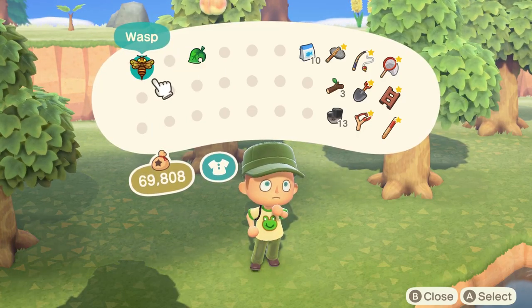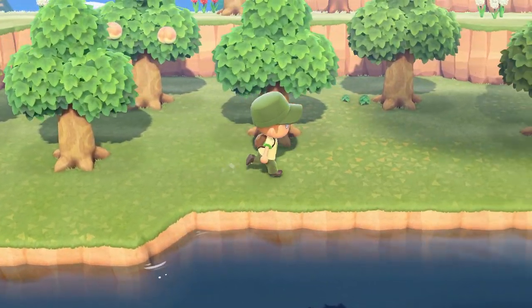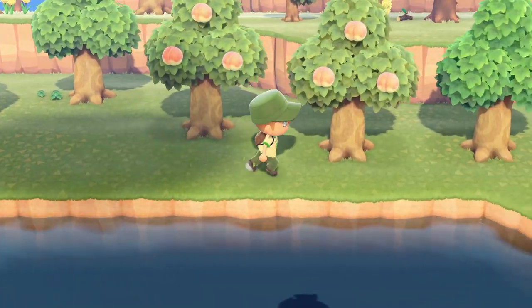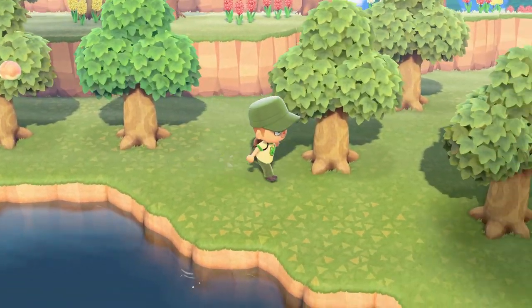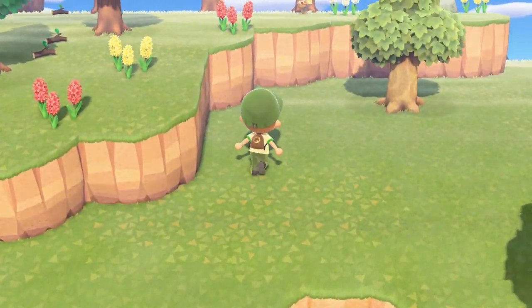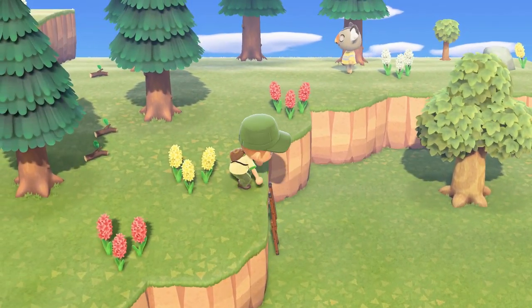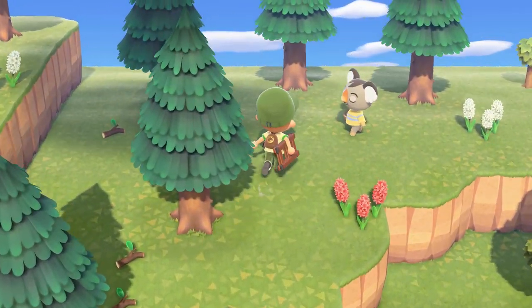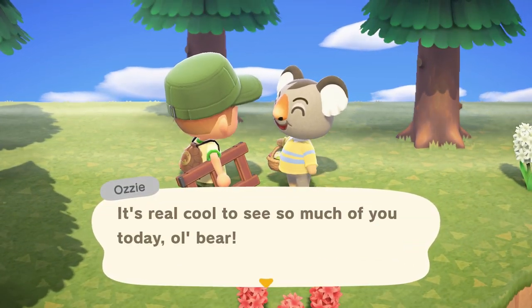Alright, let's go ahead and explore my village a little bit. My native fruit are peaches, and I've been collecting other fruit as well. Let's go say hi to Ozzy — Ozzy the koala. He is my favorite villager, but don't tell the other villagers.